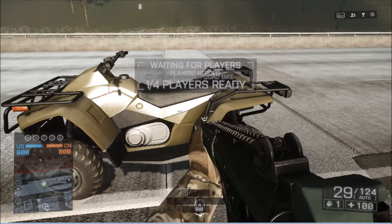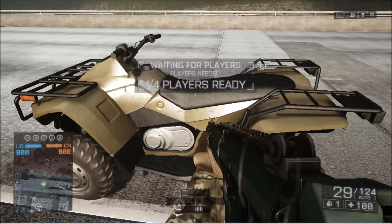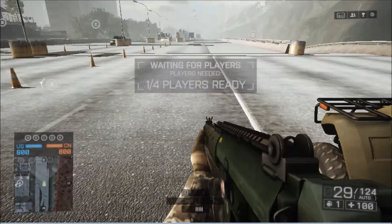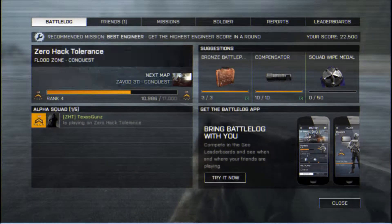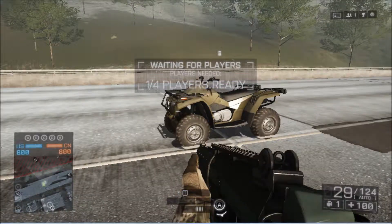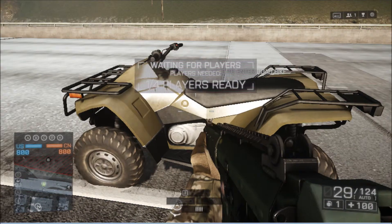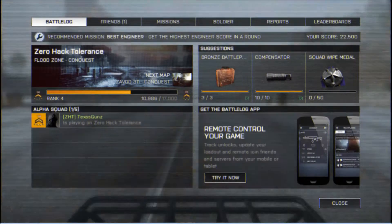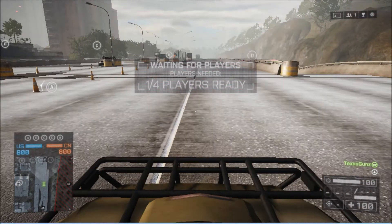Hey YouTube, this is Chris again with another one of Tim and Chris's how-to videos. So obviously there seems to be an issue with the backspace key. For example, if I press the backspace key I get the battle log. I use the backspace key to enter and exit vehicles, so if I enter into a vehicle pressing the backspace key, I get the battle log, and I have to close that and then I can drive away.